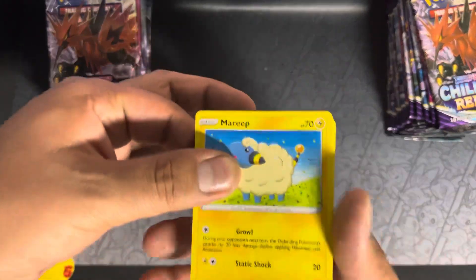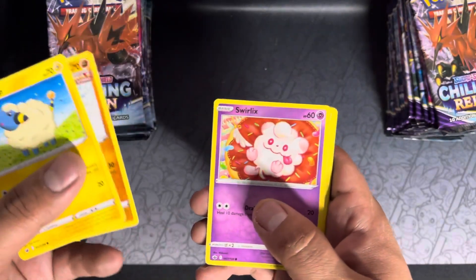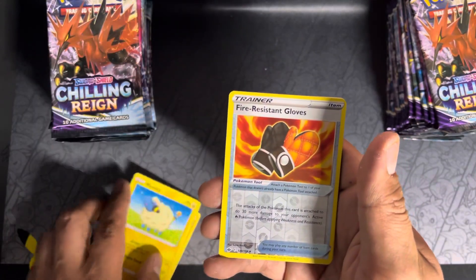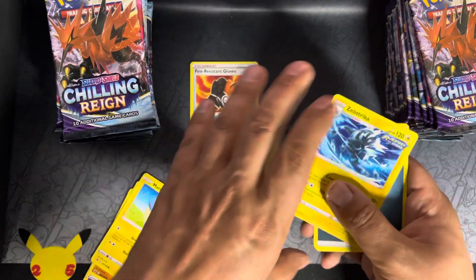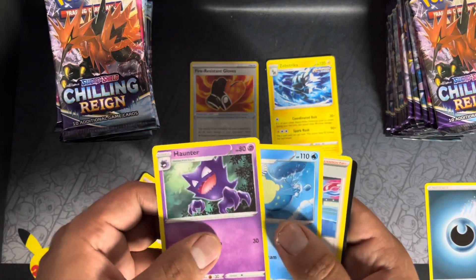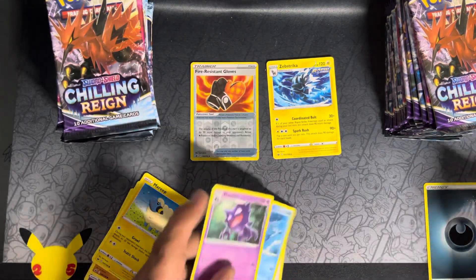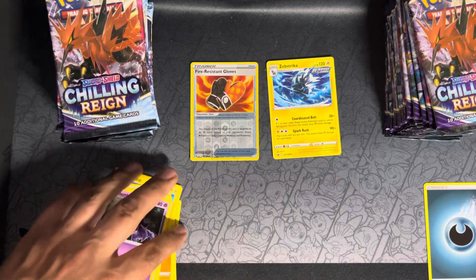First pack of Chilling Reign, let's do this. Got Reaper Rock, Swirlix, Lapras, some fire mittens, Zebstrika. First pack — nothing. Oh look, there's Gengar in this set, another one of my favorite Pokémon. Look at that Haunter, he's cool. My favorite one was Ash's Haunter — that thing was a jerk but he's still pretty funny.